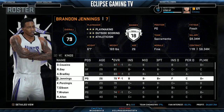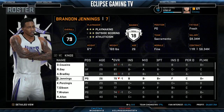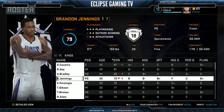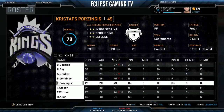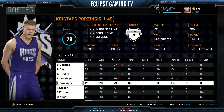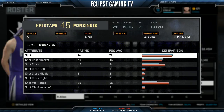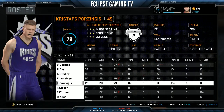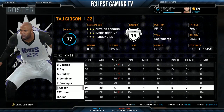Brandon Jennings is filling in at point guard — 26 years old, filling in for Darren Collison with a pretty similar rating and similar elements to his game. Collison is one of those players I've faced a number of times who seems to get away with quite a lot. And quite an exciting player — Pozingis, picked up as a first-round draft pick, a 20-year-old from Latvia. Already a 79 rating, does a bit of everything, and it's going to be exciting to see how he develops.